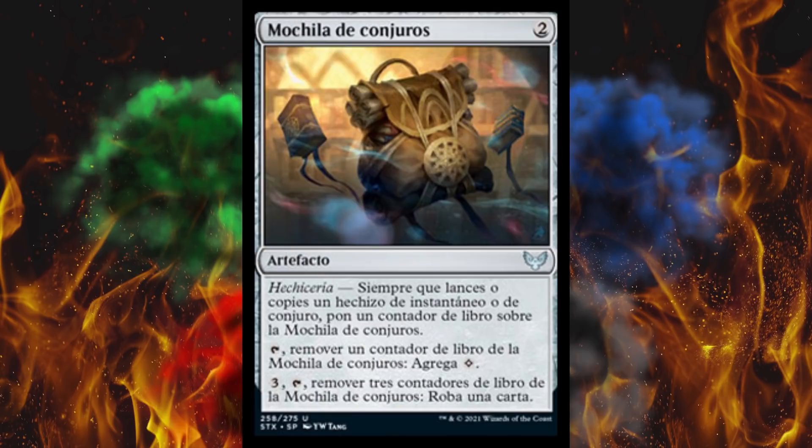Next up, we've got Mochila de Conjuros — also known as Spell Backpack. It's a 2-cost artifact. The translation on the site I'm looking at is already wrong, so I'm just gonna wing it. Whenever you cast an instant or sorcery, put a book counter on this card. Then if you tap it, remove a book counter and add 1 colorless mana to your mana pool. And if you pay 3, you can remove 3 book counters and draw a card — or 'rob a card' as the translation says.